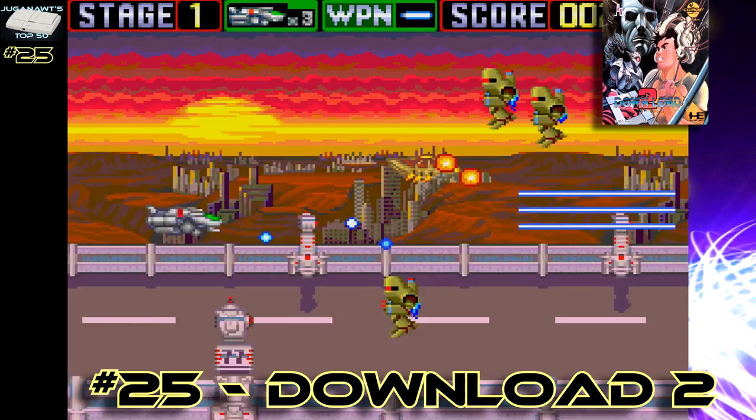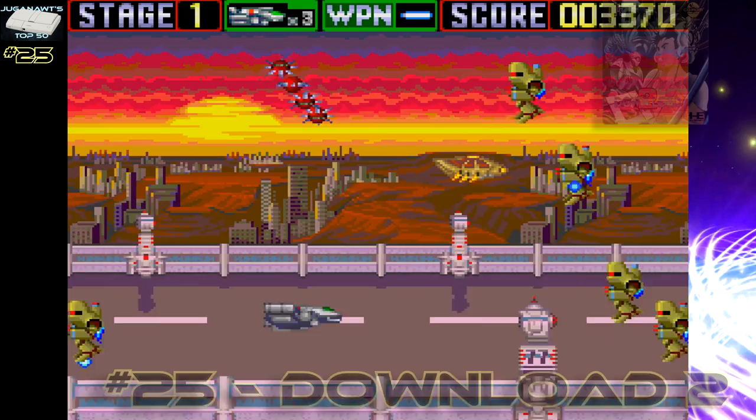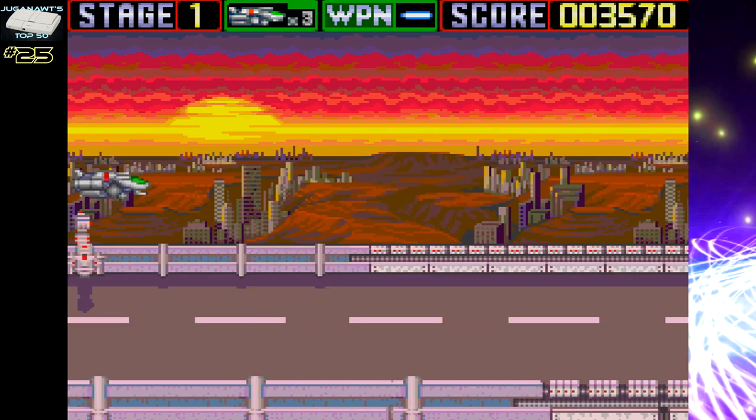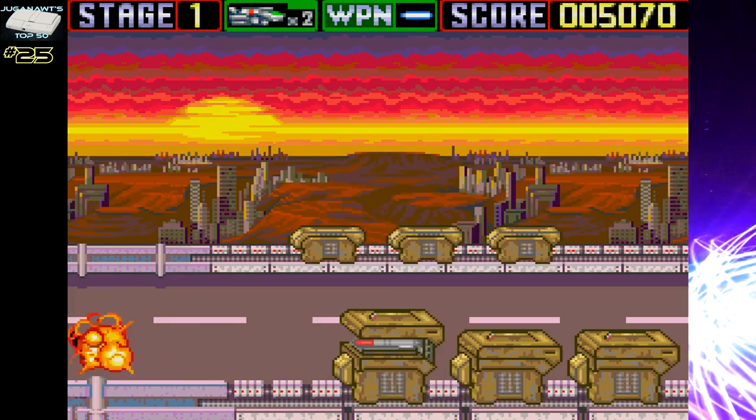Number 25: Download 2 — a surreal, futuristic, cyberpunk shoot-em-up. Download 2 improves upon the U-Card original in every way. There are more intense bosses, more enemies on screen, a higher difficulty level. Download 2 is a solid shoot-em-up and a very unforgiving one — you've got to practice and practice. I haven't completed this one yet, maybe one day.